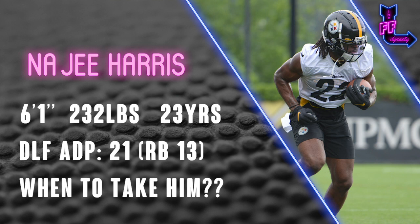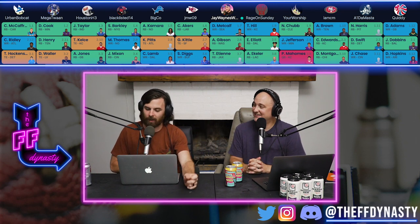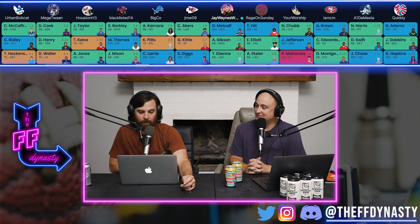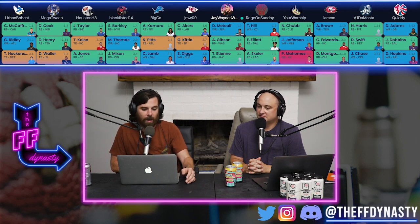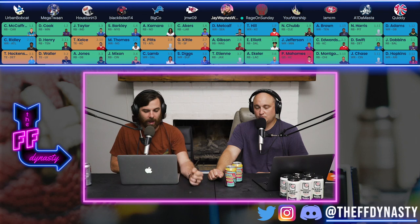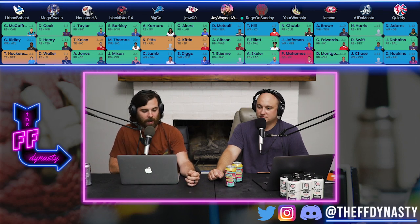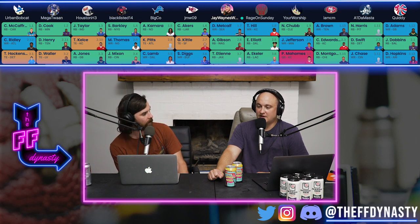We want to talk about when to take Najee Harris. According to DLF ADP, they want you to take him at the back half of the second round — almost into the third, around pick 21, RB13. I'm going to say with Lee Corso: not so fast. I think 1-11 is a good pick. I want to get out of the first two rounds with two running backs if I can. I'm not scared to take DK Metcalf or AJ Brown, but I really want those running back green boxes.